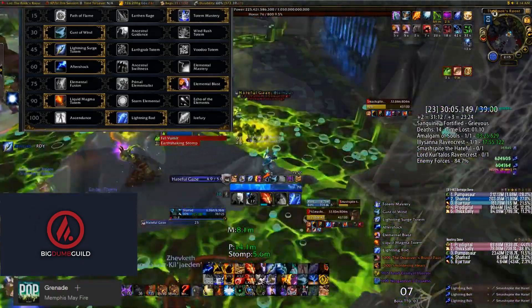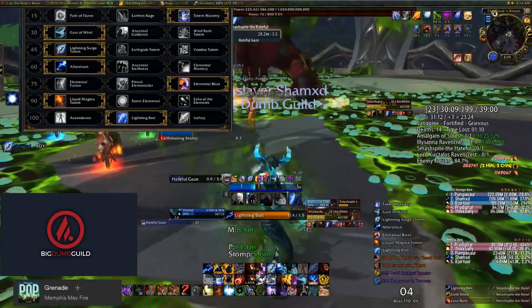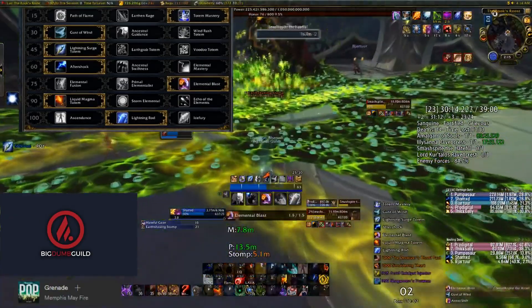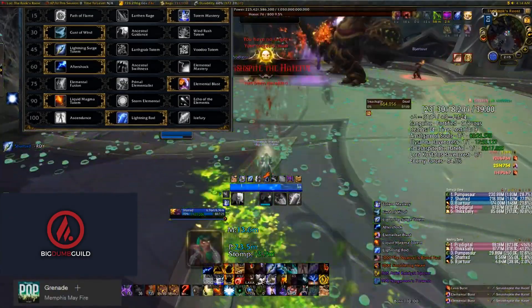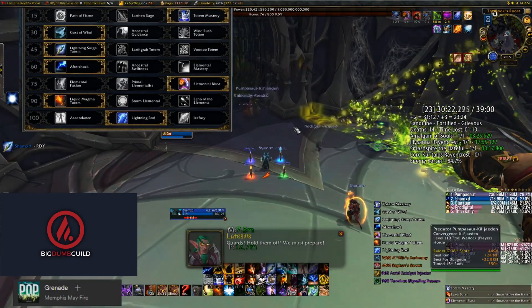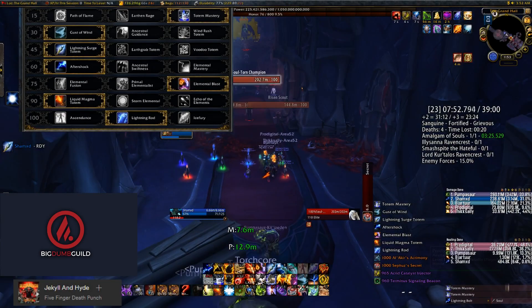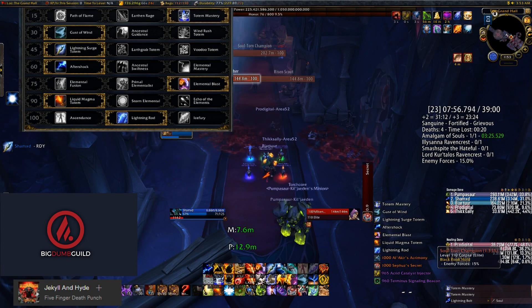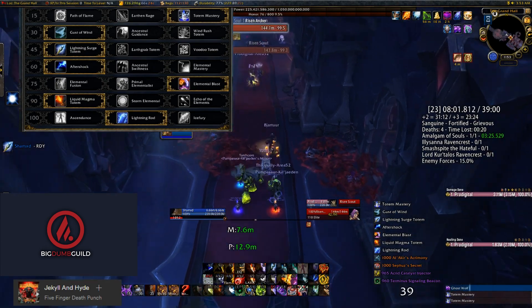Level 30 talent: Gust of Wind is kind of the go-to for raids and it's very useful in Mythic Plus — there are lots of mechanics you can completely avoid because of it, and there are skips you can do. But I also think that Ancestral Guidance is highly underrated in Mythic Plus and can really save your group. So if you can't think of a reason you need Gust of Wind, Ancestral Guidance is definitely a good option for an emergency heal, especially if you don't trust your healer or it's a pug. Windrush Totem — never use that in Mythic Plus, not worth it.